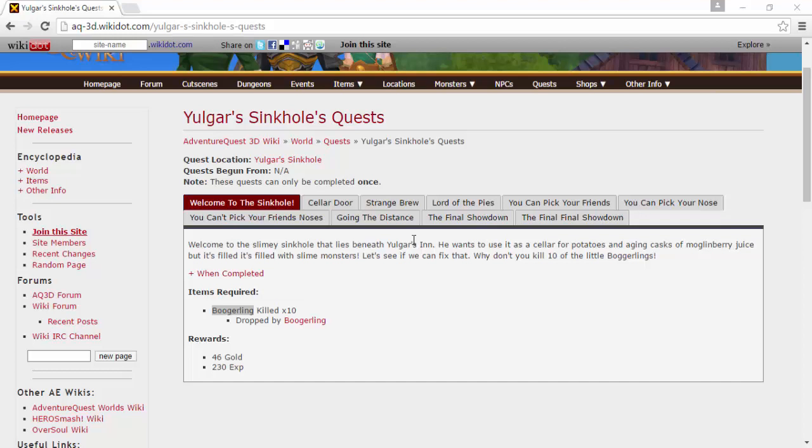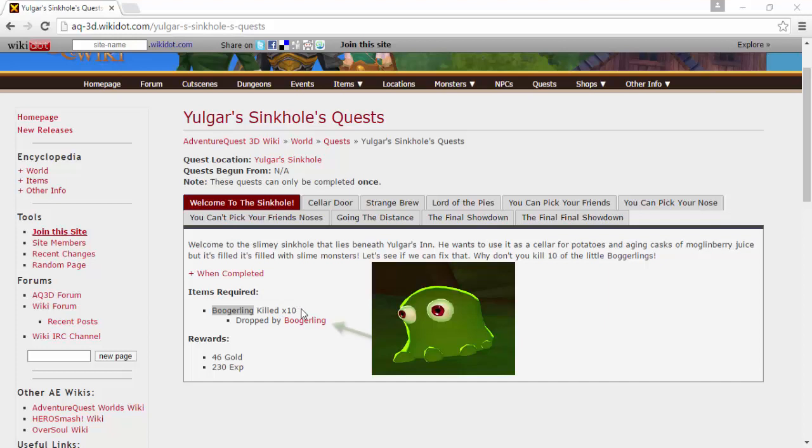I'm on the Adventure Quest wiki, which is easier for me to show you what you need to do in this area since I already completed it twice, so it was pretty hard to remember the quests. I'm just gonna run through them all. The first one you're gonna need to do is kill 10 booglets.